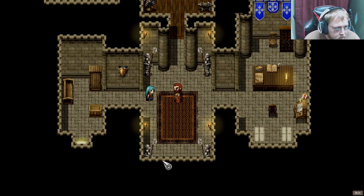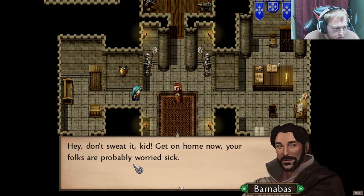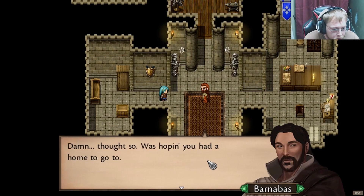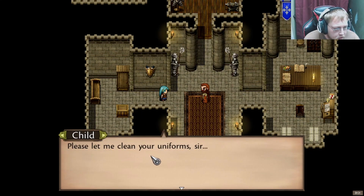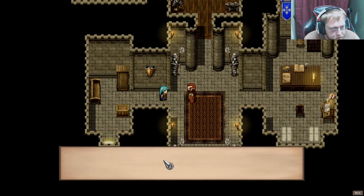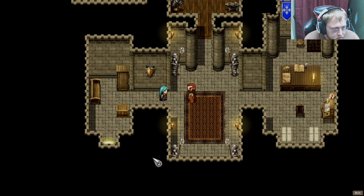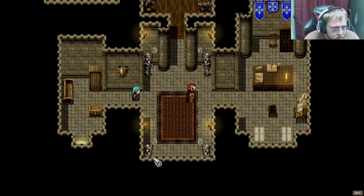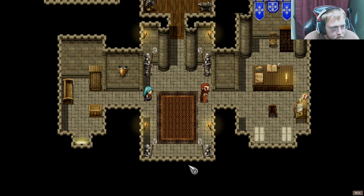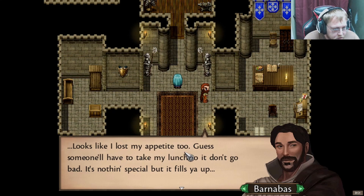I can do it, sir. Whoa there, small fry. Who let you in here? I'm sorry, I'll leave. Hey, don't sweat it, kid. Get on home now. Your folks are probably worried sick. Damn, thought so. Was hoping you had a home to go to. Please, let me clean your uniform, sir. I ain't got nothing to pay you, kiddo. It ain't worth spending the energy. It's okay — please, sir. There's supplies in the basement. Maybe the shields could have a bit more shine to them. Looks like I lost my appetite too. Guess someone will have to take my lunch so it don't go bad. Ain't nothing special, but it fills you up.